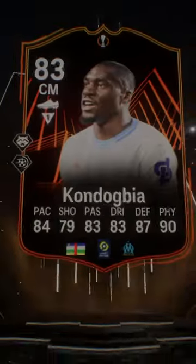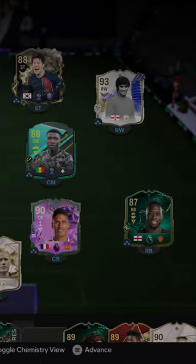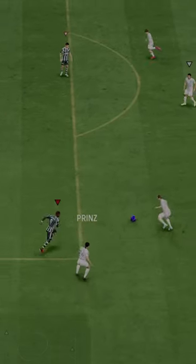Welcome to Baller or Bust, where we test FIFA cards so you don't have to. We've got Road to the Finals Kondagbia. We acquired him via SBC for 100,000 coins.